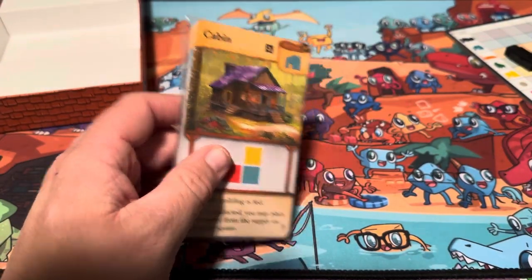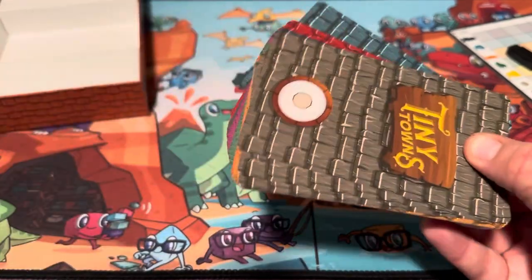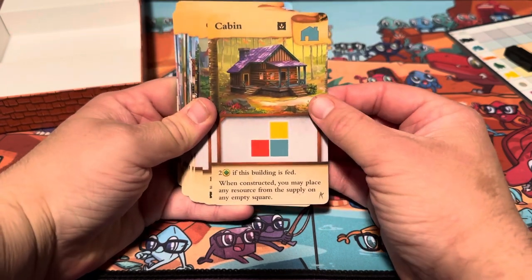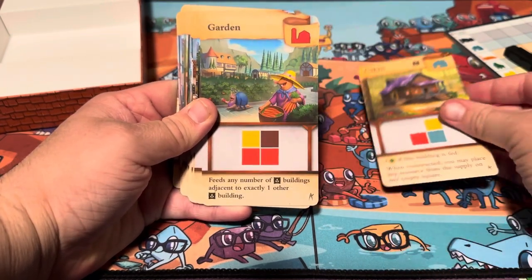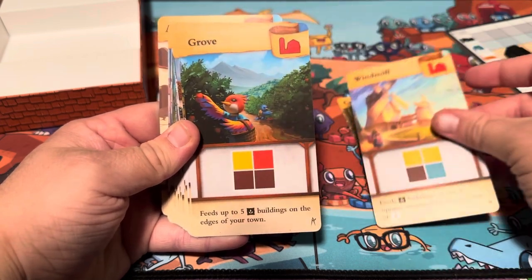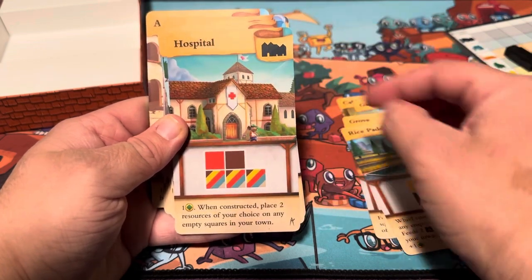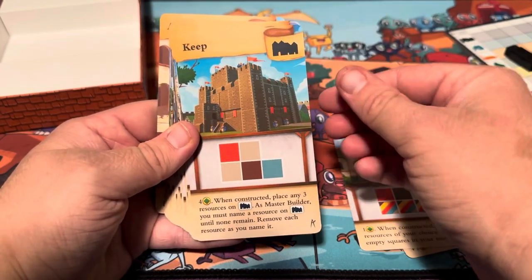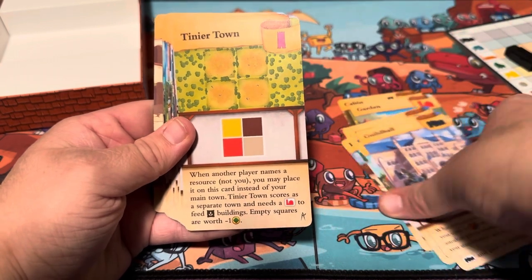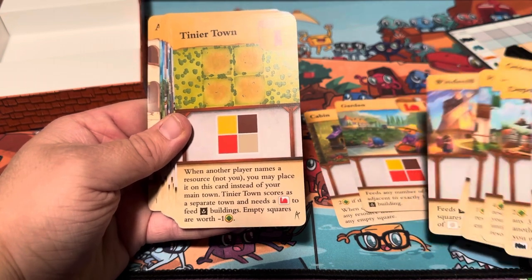Let's see what kind of cards we've got — you can pause if you need to. We've got Cabin, Garden, Windmill, Grove, Rice Paddy, Hospital, The Keep, Depot, and Guild Hall. So one new variation card for the Cabin, and then four new cards for the red buildings.